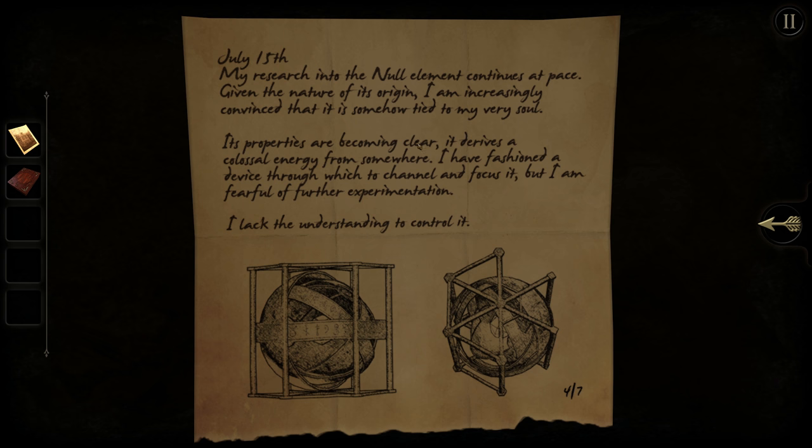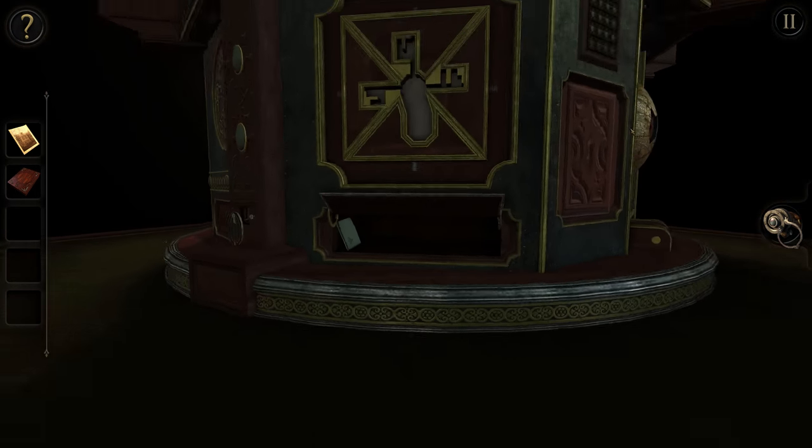'Its properties are becoming clear. It derives a colossal energy from somewhere — I don't know where. I have fashioned the device through which to channel and focus it. I am fearful of further experimentation; I lack the understanding to control it.' So this is what's inside — a ball with something. Lower right, is that the symbol we've been seeing through the eye that we have to keep lining up? Yes, correct. That's the note — we'll leave it in here.